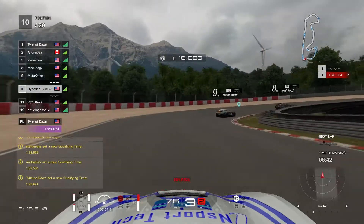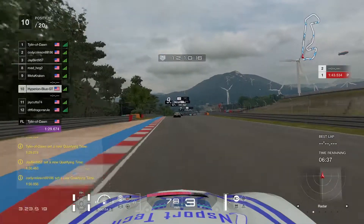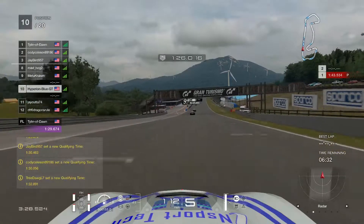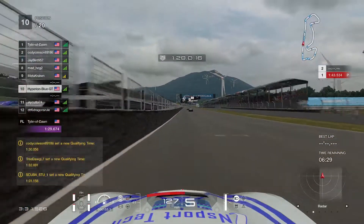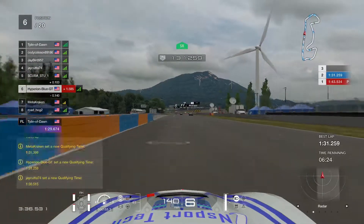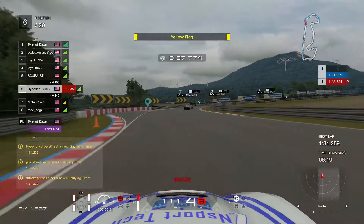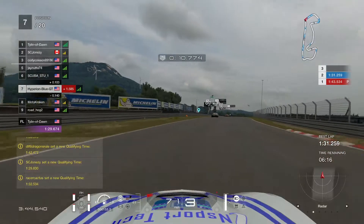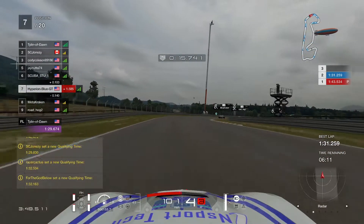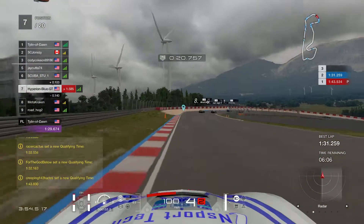Looks like we're all set up for qualifying time — targeting a minute and 29 seconds, which is going to be very difficult. Tire and fuel management are now turned on. Let's go fast and take the chances. Very good safe turn going into the downhill — this is going to be very tough, following up by the apex.